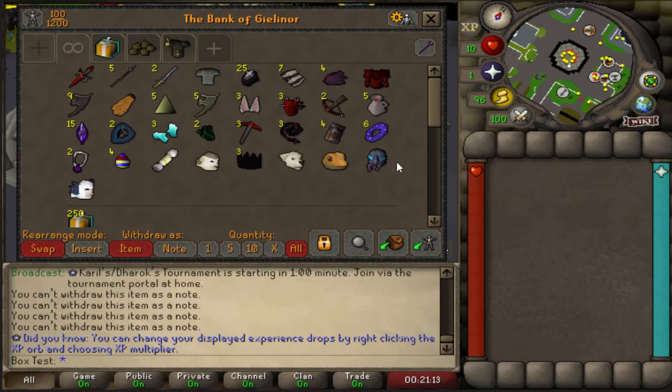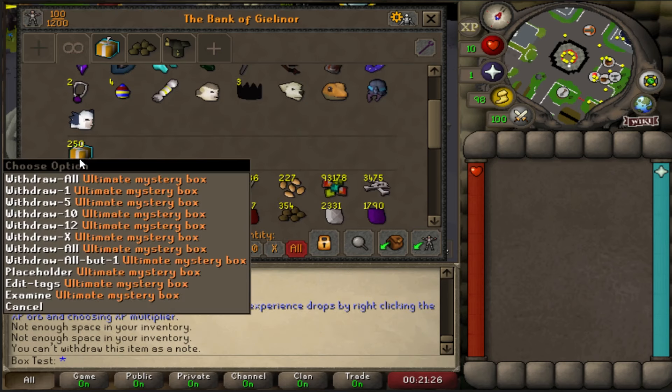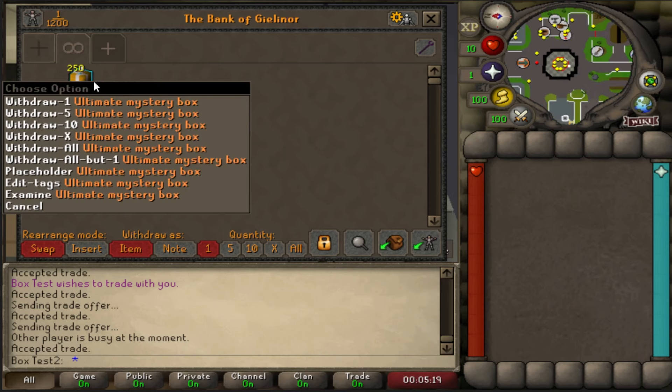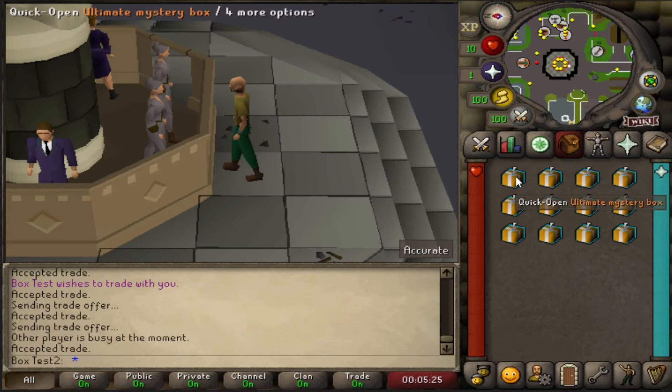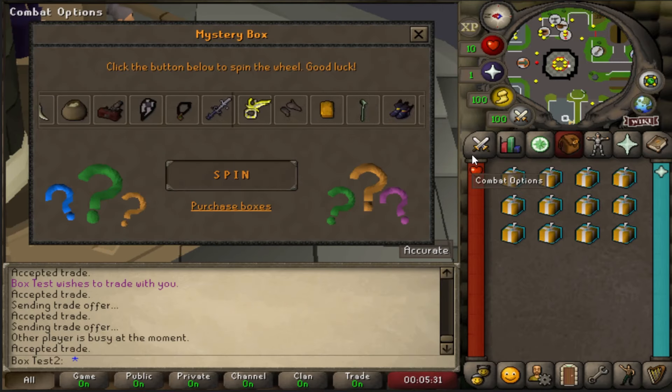Either way, onto 250 ultimate mystery boxes — give me a minute, and onto a completely fresh account. These are the ones I am more excited for. The ultra, or ultimate, whatever you guys want to call them — these look insane. There is actually so much more you can get from these.